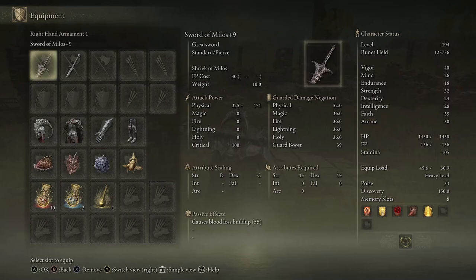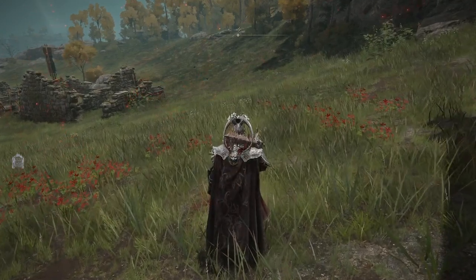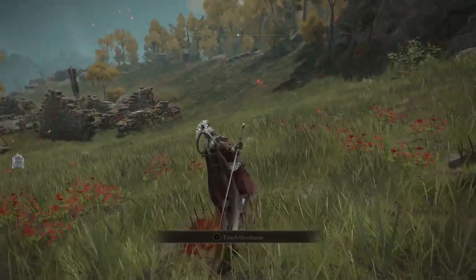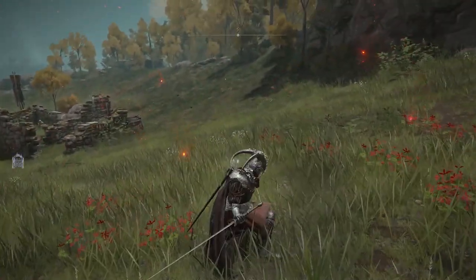The weapon we are taking a look at is the Sword of Mylos. The first secret feature about this is, with your standard greatsword, if you do your right trigger attack, it slams it into the ground.